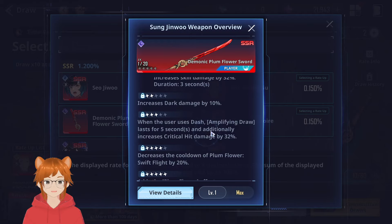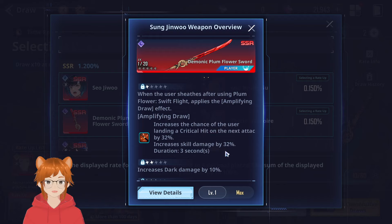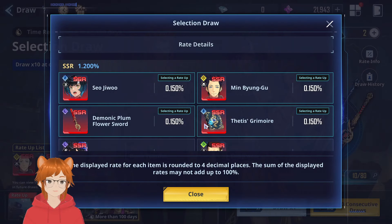With dupes, the first dupe — when the user sheaths right after using Plum Flower — applies the Amplifying Draw, increasing the chance of the user landing a crit on the next attack by 30%. So as you can see, with one dupe it's already very effective.